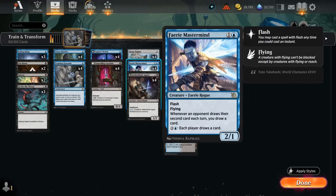Fairy Mastermind has been a great addition — a 2/1 with Flash and Flying. Whenever an opponent draws their second card each turn, we get to draw a card. So if the opponent is playing connive creatures or other card draw effects, we can pick up a few extra cards. We can also use the activated ability for 3 and a blue where each player draws a card. If we activate this during the opponent's turn, they'll have drawn their second card including their draw step, so we draw 2 cards and the opponent only draws 1. With Training Grounds it becomes very easy to activate that ability multiple times.